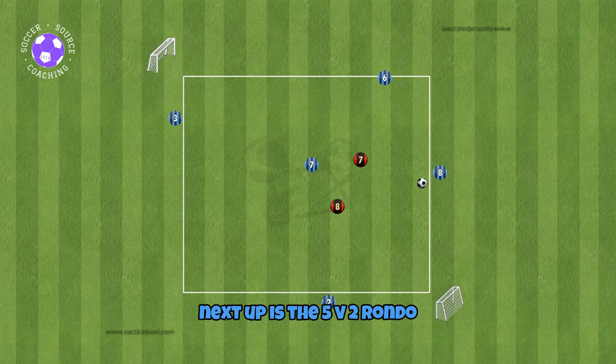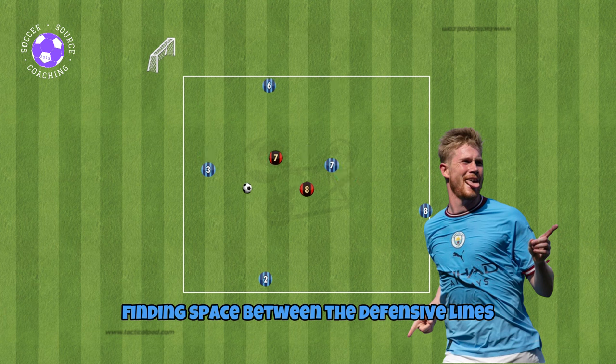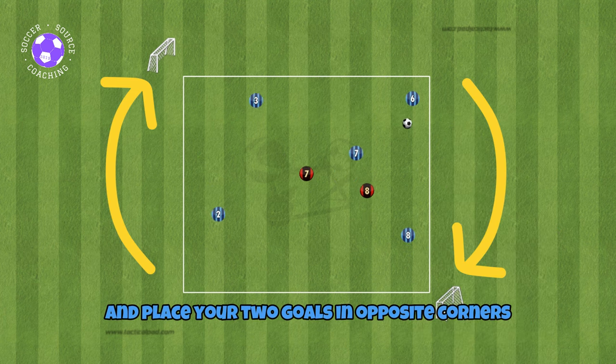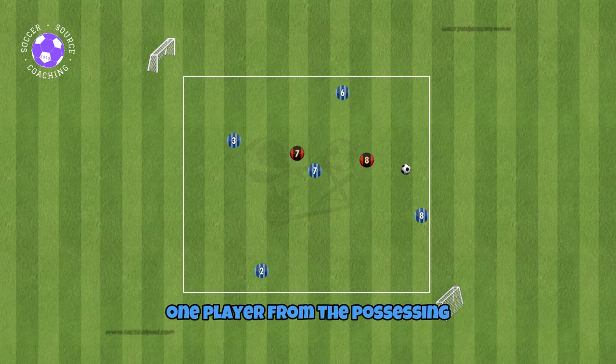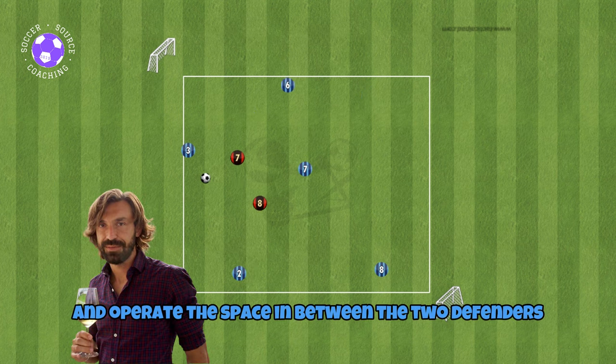Next up is the 5v2 rondo. This drill focuses on one of the hardest skills to learn in soccer: finding space between the defensive lines. Once you have set up your area and placed your two goals in opposite corners, designate five players as the possessing team with two players as the defending team. One player from the possessing team will act as a central player and operate in the space between the two defenders.